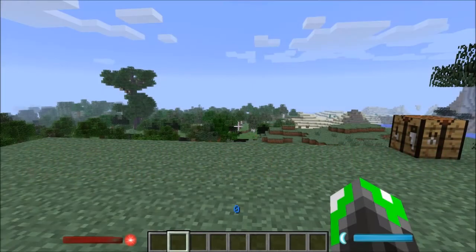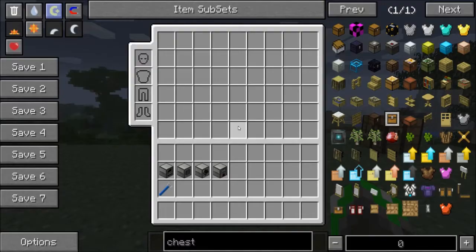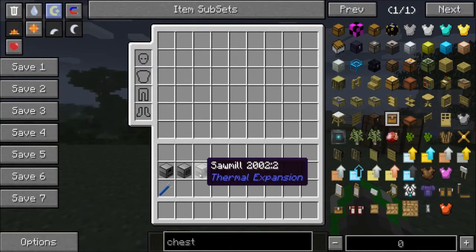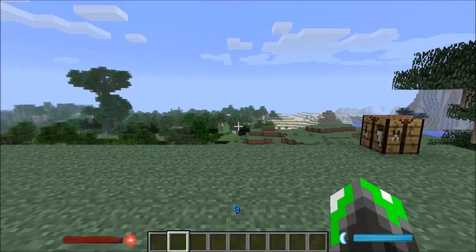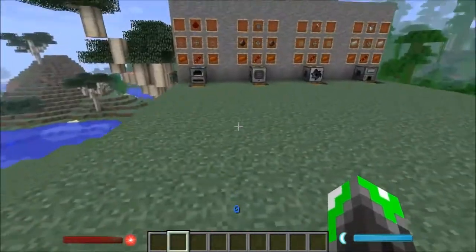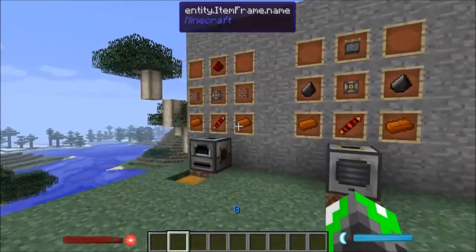Hello everybody and welcome back to Feed The Beast Quickie with BlackDogZ. Today we're going to talk about the induction smelter, the sawmill, the pulverizer, and the redstone furnace — not in that particular order, but we're definitely going to talk about all of those. As you can see here, we have a full range of recipes.